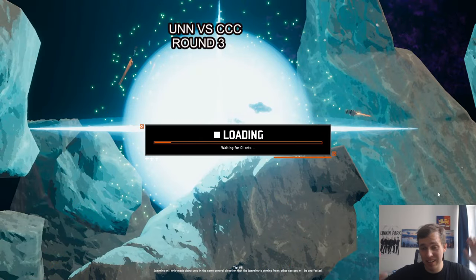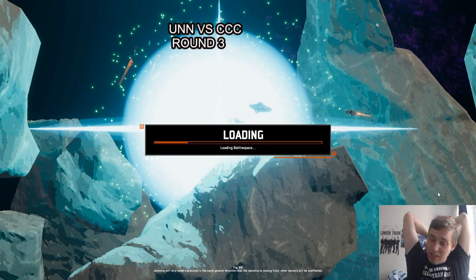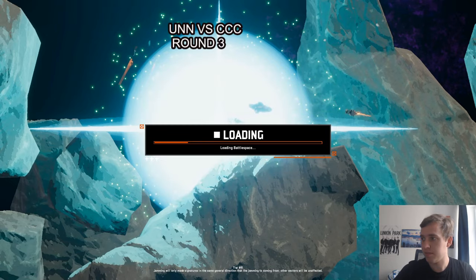Here we return to the deciding game about who goes up three to zero between Yunnan and the Cabin Cruiser Captains in round number three. The map is one of my favorites — maybe my favorite map in the game. It's Alvora, a beautiful map, and we're hoping the game is loading up.